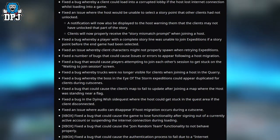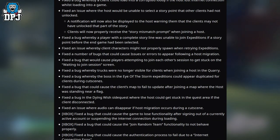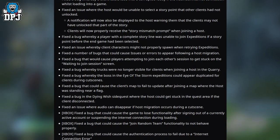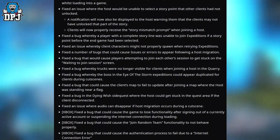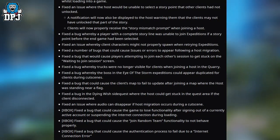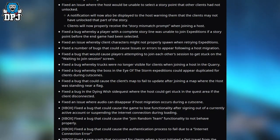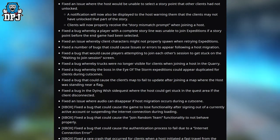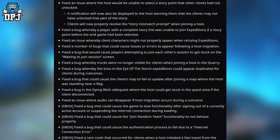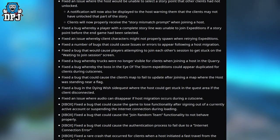Fixed a bug whereby trucks were no longer visible for clients when joining a host in the Quarry. Fixed a bug whereby the bus in the Ida Storm expeditions could appear duplicated for clients during cutscenes. Fixed a bug that could cause the client's map to fail to update after joining a map where the host was standing near a flag. Fixed a bug in the Dying Wish side quest where the host could get stuck in a quest area if the client disconnected.